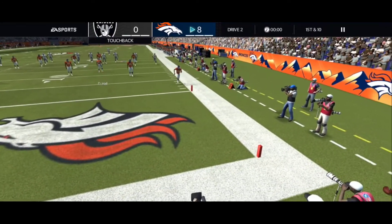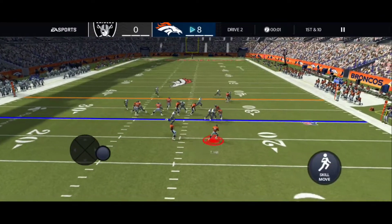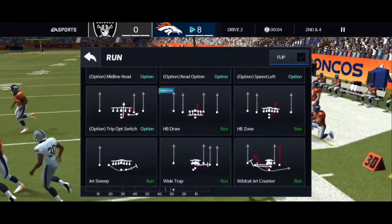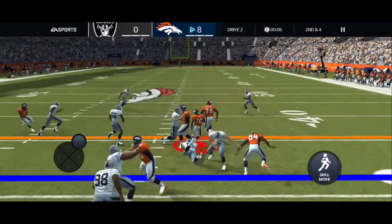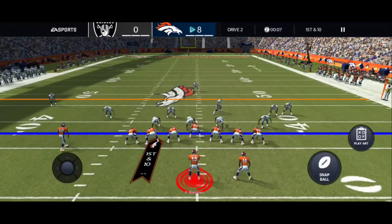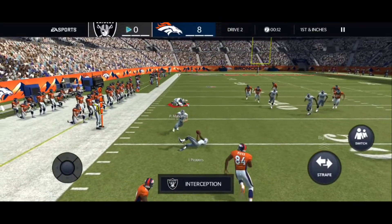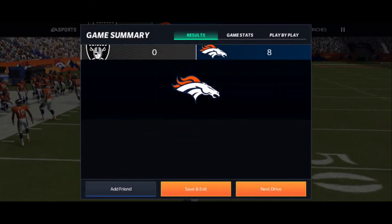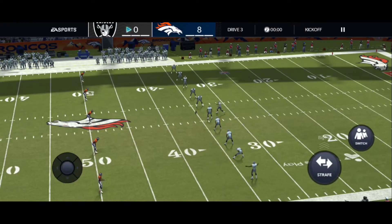Let's let that go out the end zone. I'm gonna try that toss play again, see if I can get around the edge with some good blocking. There we go — still a good little run. Going with the halfback draw — first down! Let's go out of the backfield again. Oh, he intercepted it — I want to challenge that, it looked like it hit the ground. Oh well, let's try again.